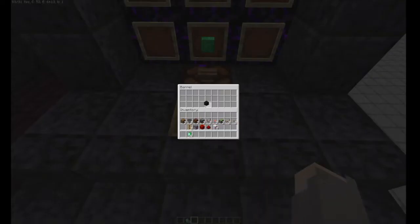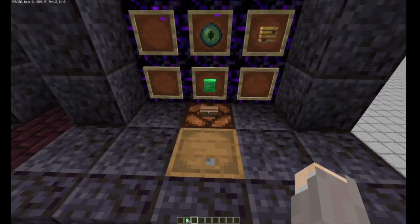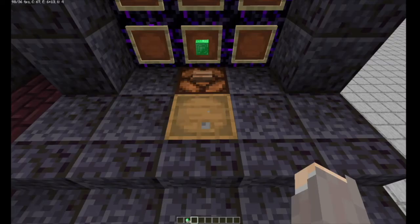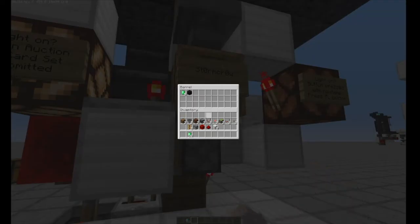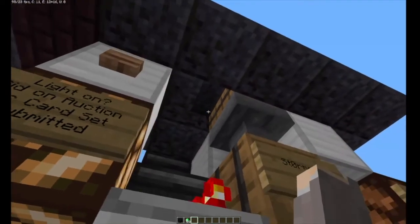Sometimes hermits will put a shulker box — their playing deck — inside the barrel. If by accident they press the button, their item is lost. At that point, they'd tell the admin that their shulker box went through the system. The admin would come down to the bottom storage barrel, take the shulker box out, and use this upside-down stair trick to reach the barrel from below and deliver it back.